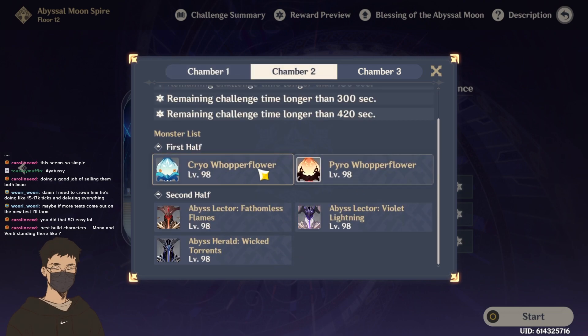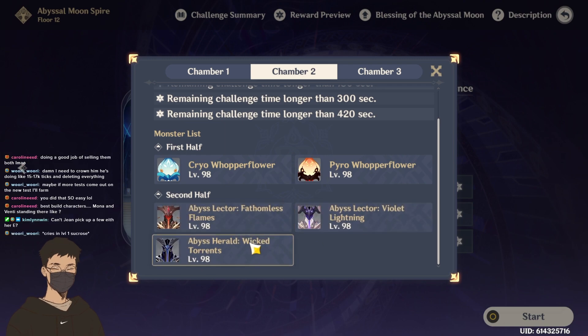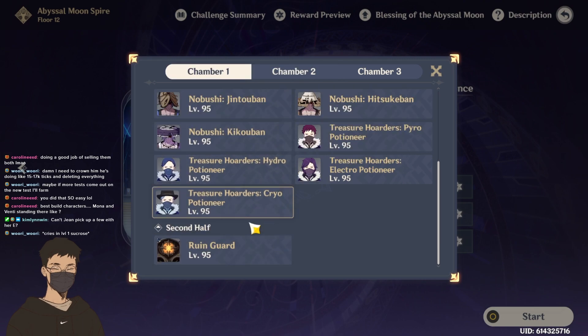12-2 also feels like Venti, because the first half is just six Whopper Flowers — all you have to do is use Venti. The second half is definitely freeze-focused. Which is fine because if you have Ayaka — and Ayaka's coming up next — you run her in a freeze team with Mona, Kokomi, or even Xingqiu. Hydro destroys the Hydro Whopper, Cryo can destroy both Pyro and Cryo ones. And because of how strong Ayaka's burst is, if you can get the two Ruin Guards grouped up and use Ayaka's burst, that has to be super easy too.